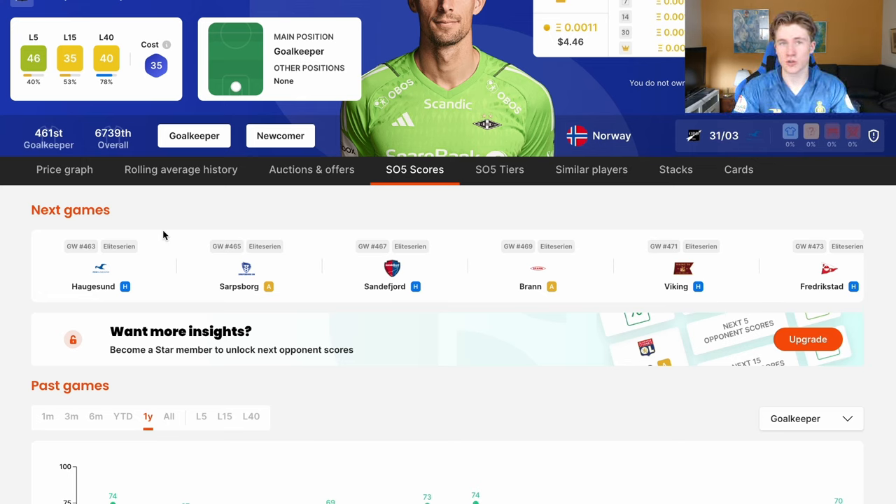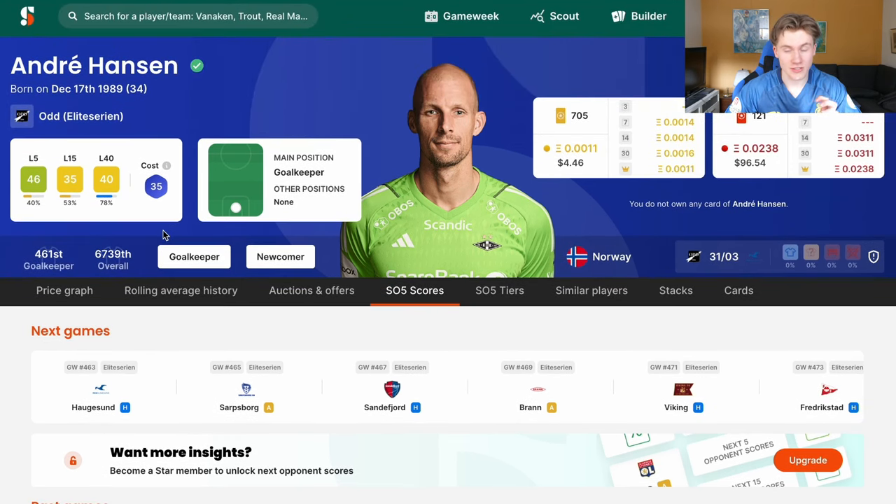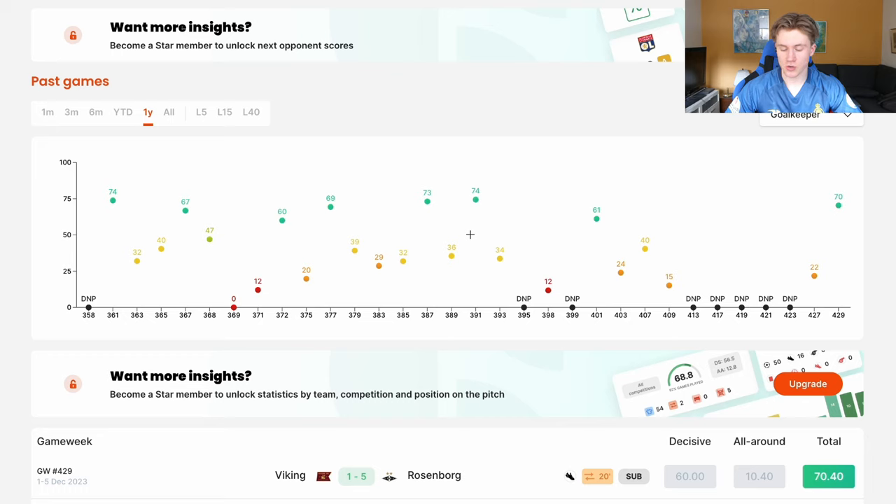The strategy involves going all-in on Cap 240. If you're on a low budget, I think Cap 240 is still the best division to go for. Going for that lower threshold isn't the same as the $5 threshold, but goalkeepers have become even cheaper than before. I'll go through a five-player team that I think will 100% guarantee you some profit — and again, this isn't financial advice, just my opinion. Andre Hansen is a goalkeeper I really like.